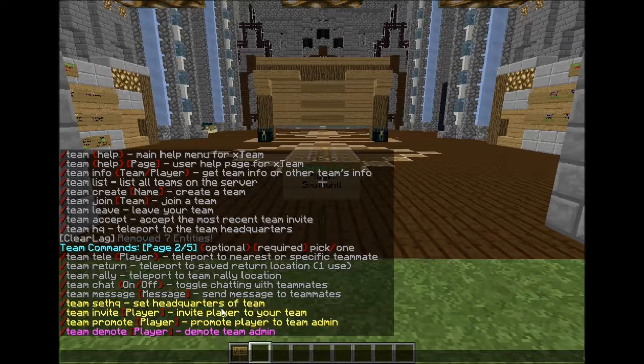Team return teleports you to a saved return location — I guess they can save a location and teleport to it once, but that's just not going to be on my server. Team rally — if a team admin or leader sets the team rally point, and you're raiding or PvPing another team, everyone can just do /team rally and teleport right into the middle of the PvP. I thought that was pretty cool. We're going to try it on my server to see if it gets abused.